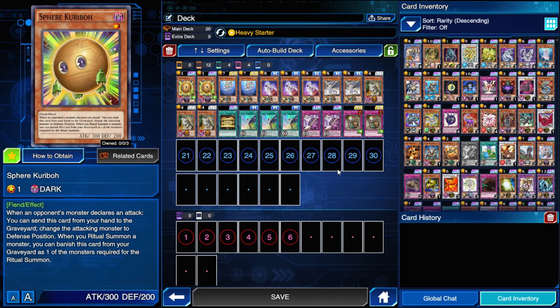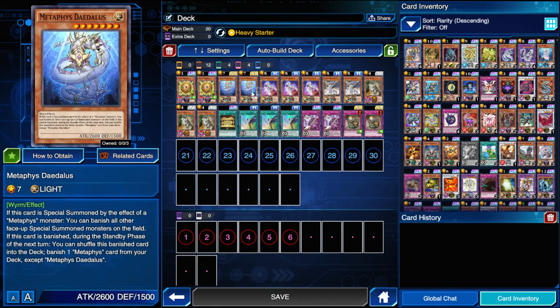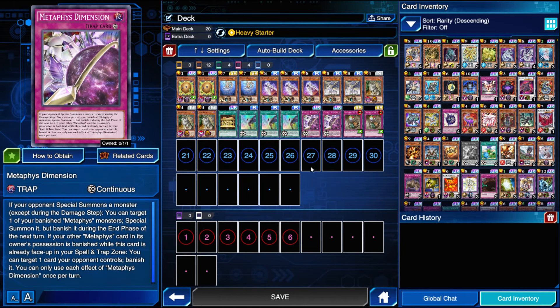Typically how this deck is going to go: on your turn, you'll activate Aloof Lupine and banish either Daedalus or Nephthys from your hand, then banish the counterpart from your deck. On the following turn, your monster effects will always trigger in this order — Daedalus activates first, Nephthys second, Tyrant Dragon third. Daedalus will always return itself to the deck to banish something else — in this case, another Nephthys so you can get a search on the turn after. You want to keep banishing every single turn, searching for the spell or trap cards you're missing. If you don't have Ace of Metaphys, search that first. On the following turn, search either Dimension or another Metaphys monster to keep fueling your plays.